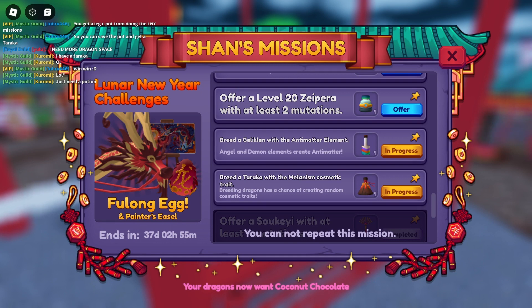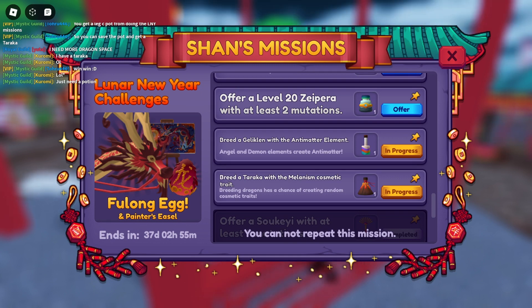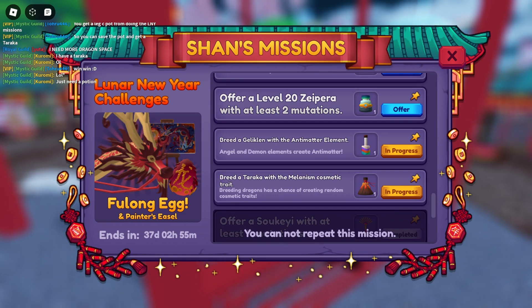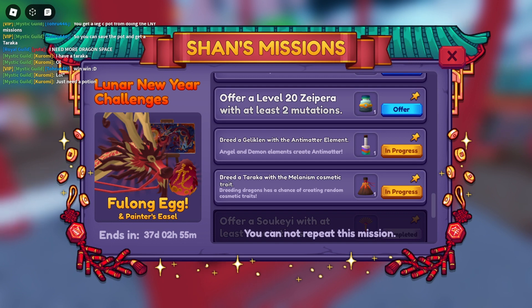Unless someone on my friends list likes to spam, I'll turn it off. I've had friends who would say 'I'm gonna trade you now' and send a trade request mid-race, and I can't even type back to say hold on because I'm trying to finish.